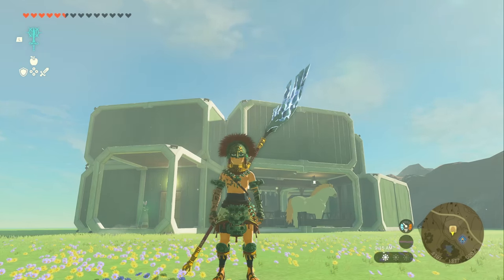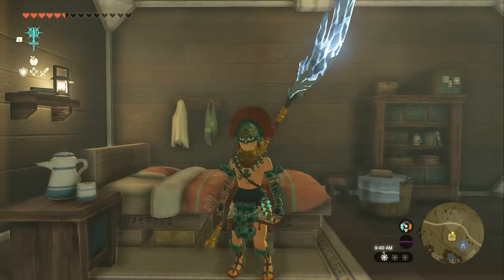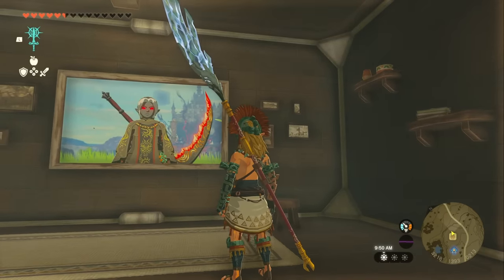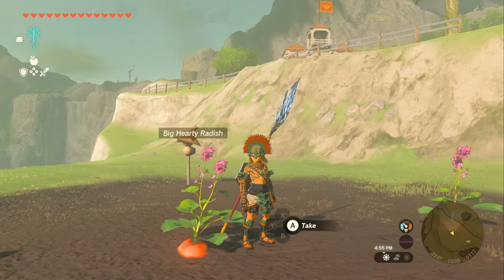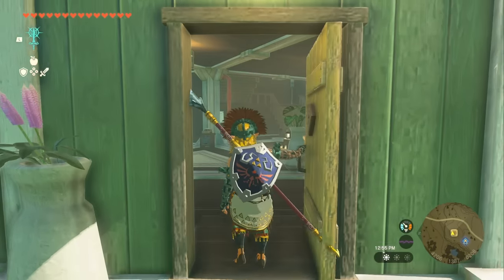Did you know you could build your own house in Tears of the Kingdom? You can stick your horses in there, cook your favorite meals, take a nap, or even have beautiful portraits of yourself made. And you can also unlock a farm to grow your own big hearty radishes. Today we're going to go over how to unlock all of this.